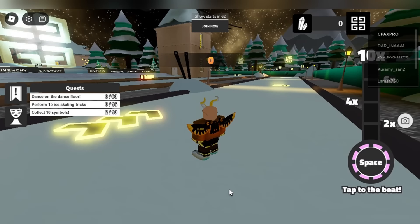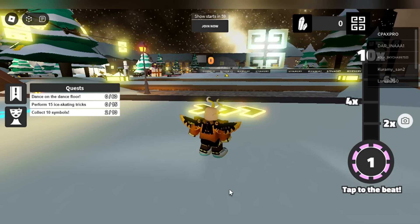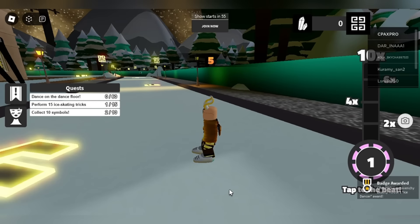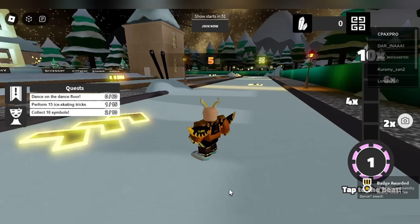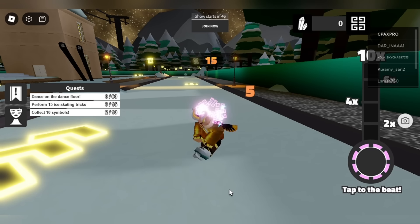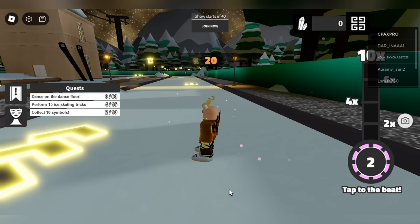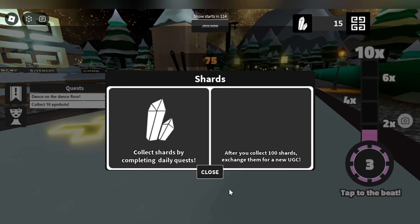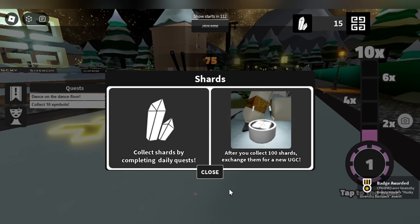Once you are in the rink, you will see a black bar on the right of your screen. When it says 'space', you need to click space - this will perform an exquisite trick. To get the item you need to do 15 tricks. This took me 30 seconds to complete, so there is no excuse to not get this item. After completing 15 tricks you get the super cool item.